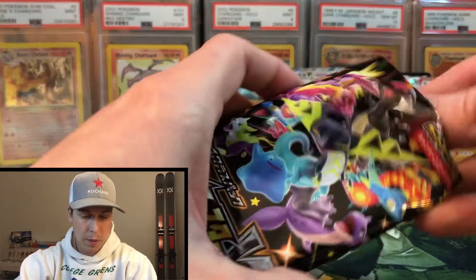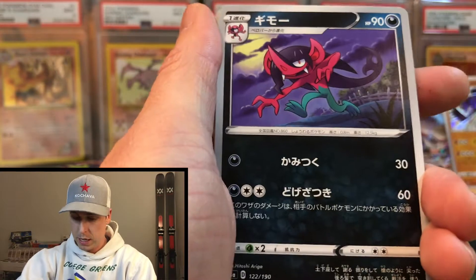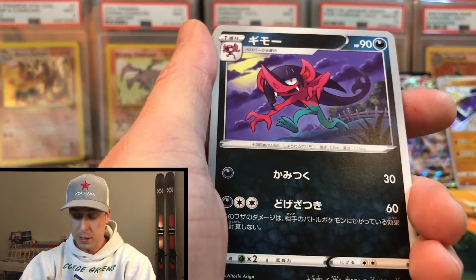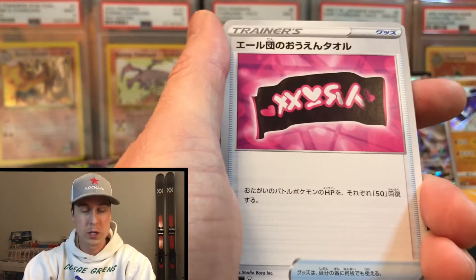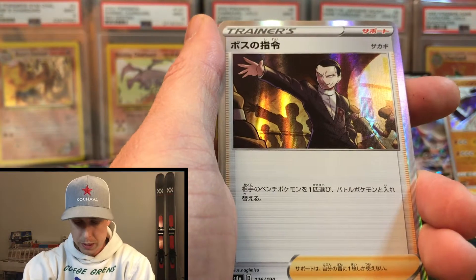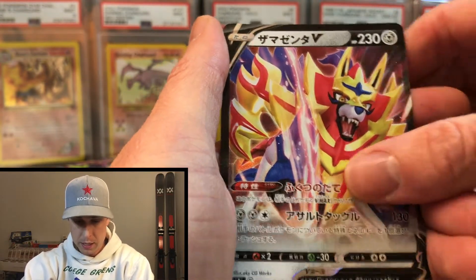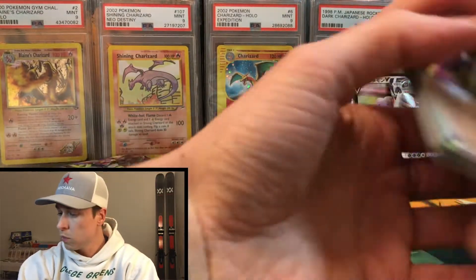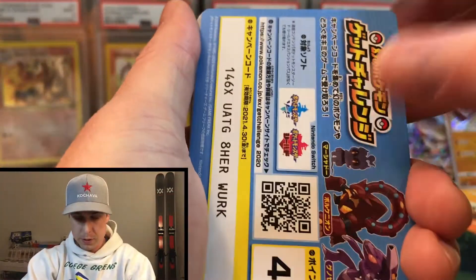We have about six packs to go. I hope you guys have been enjoying this set. I've been considering buying like a case or two - one, to open and try to get the God Pack, and two, just putting some away. We got a nice little Giovanni, a Frozmoth, and a Zamazenta V card. This is a very fun set to open, that's for sure.